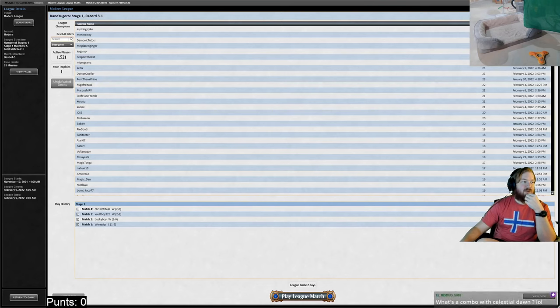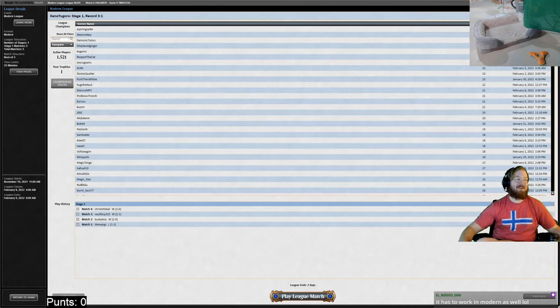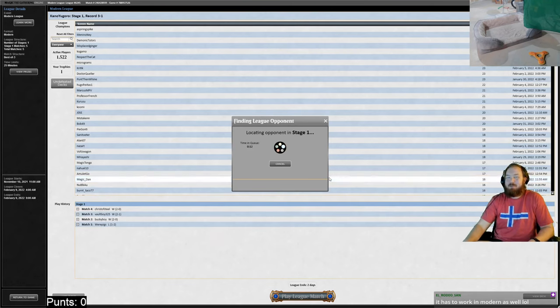Opening a prediction for the final round. What's a combo with Celestial Dawn? Donating it to a player who doesn't play white mana means they can only tap for colorless — wait, it says lands you control are Plains, so it just gives rainbow mana. Brushfires? Blow up all your own lands.